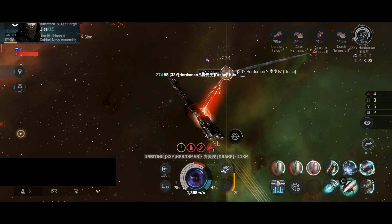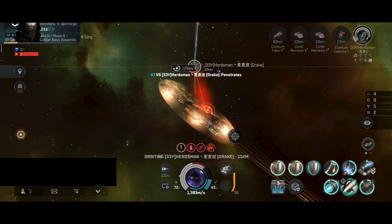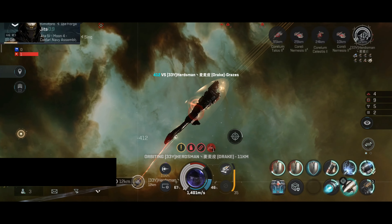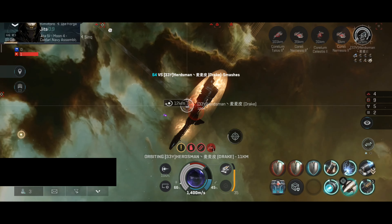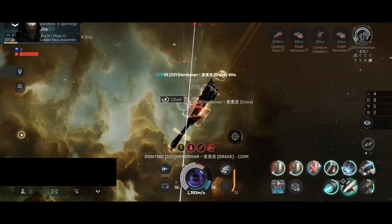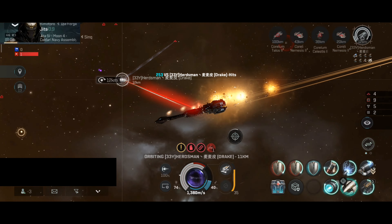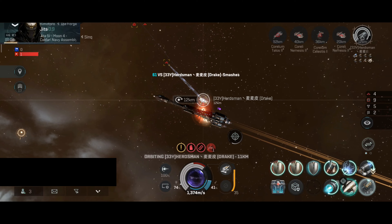To date, this might be the longest fight I've ever had — and honestly one of the most fun ones. The Drake takes another hit in armor, so there's a chance the Drake's capacitor is empty. They're probably waiting on the capacitor battery to come online. Perhaps they're using a large capacitor battery and a large shield booster — that could be a very, very interesting build.